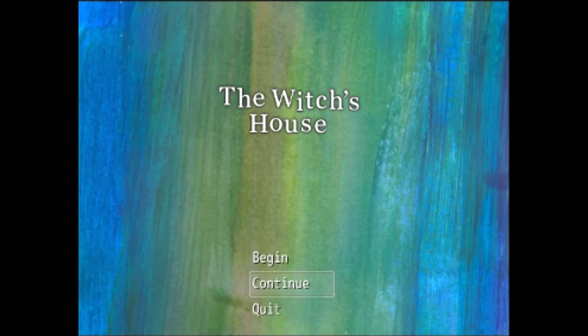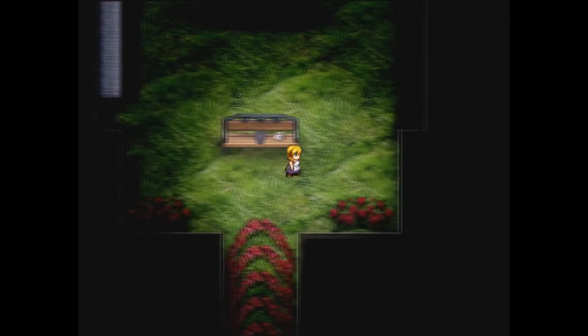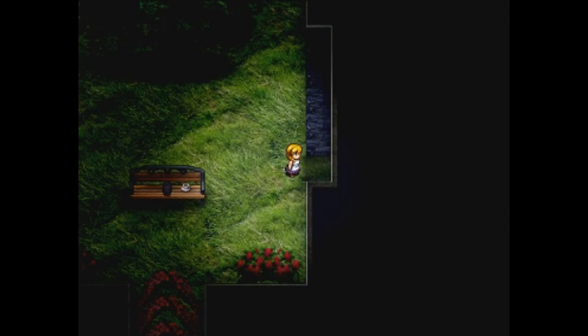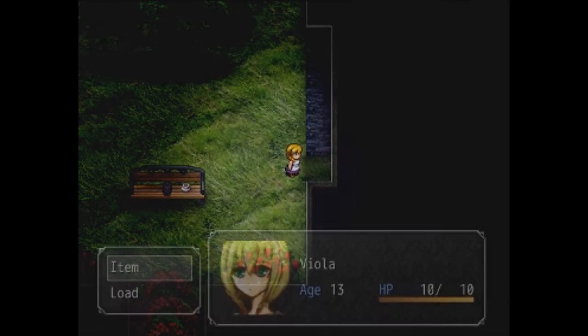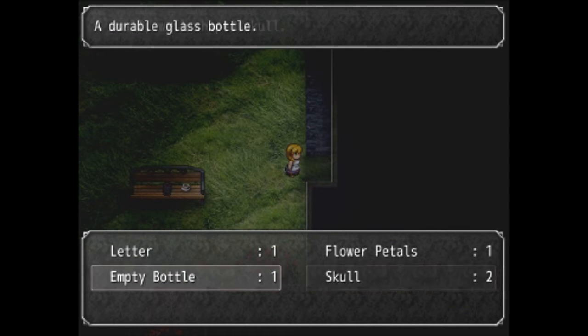Welcome back to more Witch's House. We left off by killing a white flower — well, we kind of did. We got the medicine and gave it to him. Now we need to give something else, and we have two skulls.